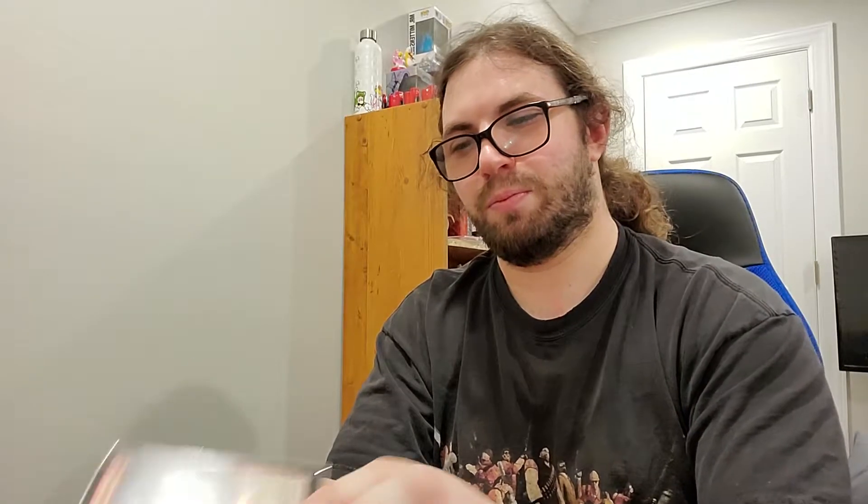I have them all sleeved. I got a Grim Tutor foil, a Scavenging Ooze — it's only worth like a couple bucks, but whatever, it's awesome. And then I got a foil Cultivate, a foil full art extended Grim Tutor, a Fabled Passage, another Cultivate, and an extended border Terror of the Peaks, which is a cool one. This is a regular one, but I also bought a foil one online pretty cheap.